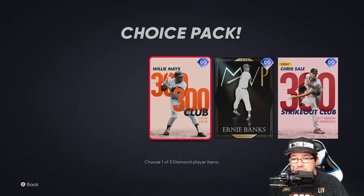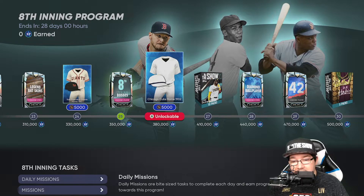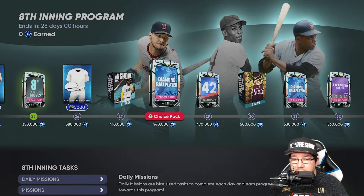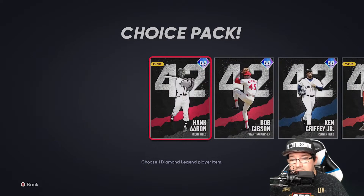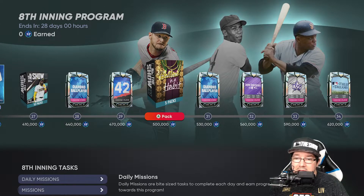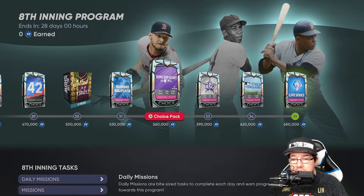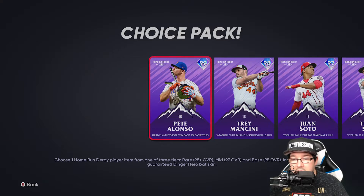These are the guys you get to choose from. At 380k, you're getting the Cubs home 1902 jerseys — basically just the white with the little blue stripe. At 410k, you're getting 10 packs. Diamond ball player, choose three items at 440. At 470, you're getting a 42 choice card — if you haven't got one of these, make sure you go ahead and grab those. At 500k, you're getting five ball-in-a-habit packs to help you out. Diamond ball player, choose three items at 530k. At 560k, you're getting a home run derby pack — hopefully you can grab one of these 99s, either Mancini or Pete Alonzo.